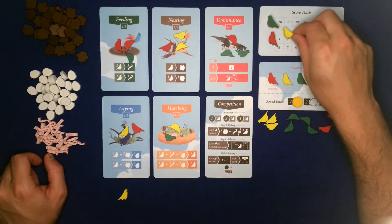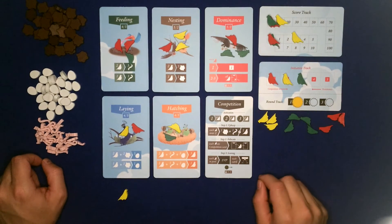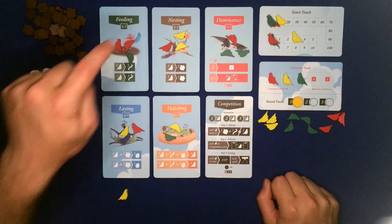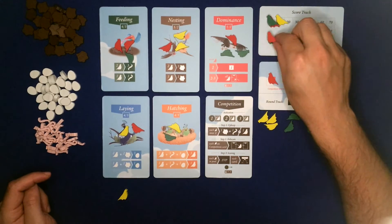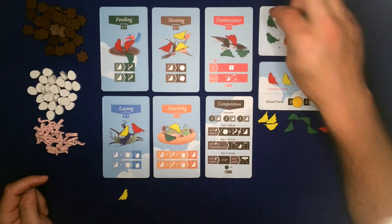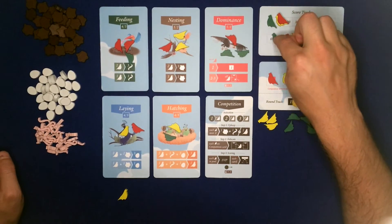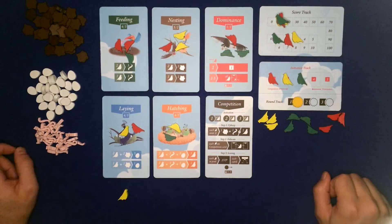Red scores four, five, six, seven, eight - going to 12 as well. Green scores three, eight, eleven - just trailing behind. It's a pretty close score at the end of that round.